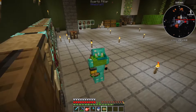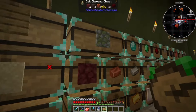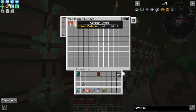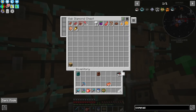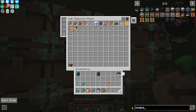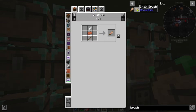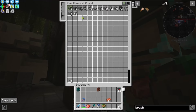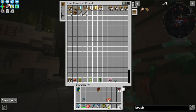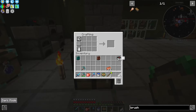Good thing I actually looked that up. Let's go ahead and make a brush. A brush takes copper and feathers - I think I've made one before. We need a stick too. Let's make a couple just in case it breaks.